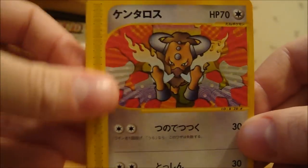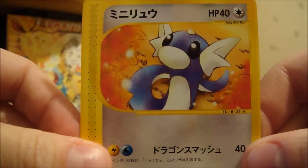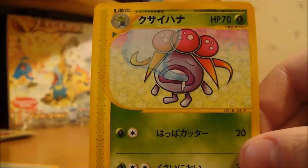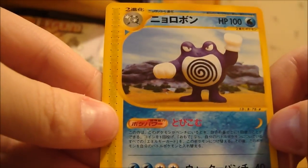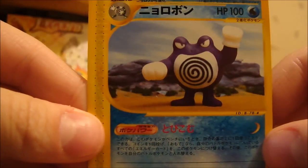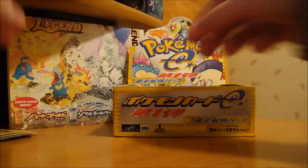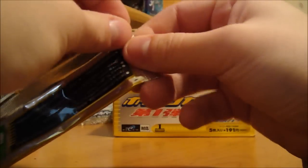So we've got another Tauros, Dratini — I like that, the Dragonite line — Goldeen, Gloom, and a Poliwrath non-holo. Interesting. I guess they have both holo and non-holo versions in this set for the rare types.